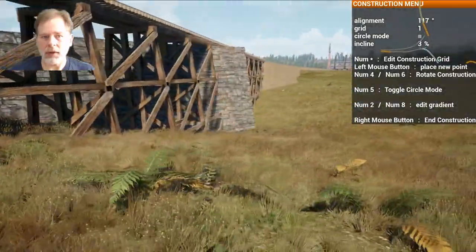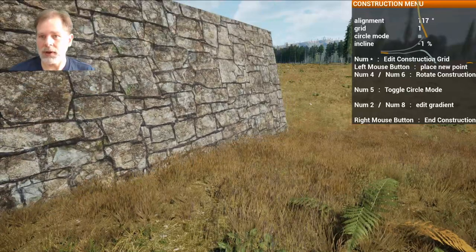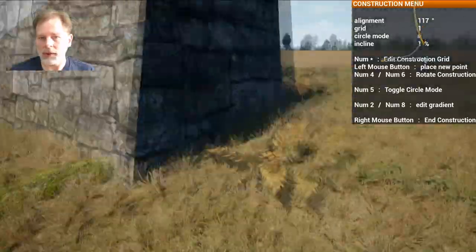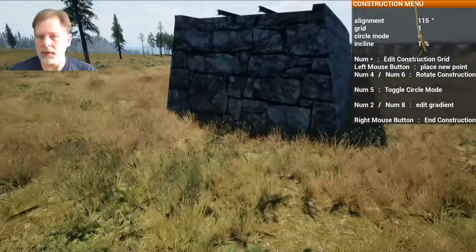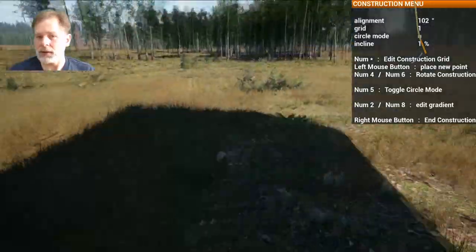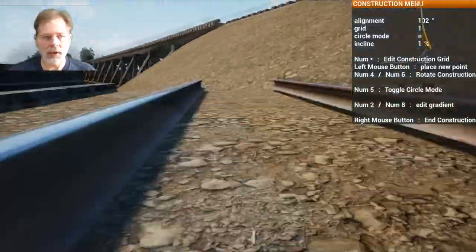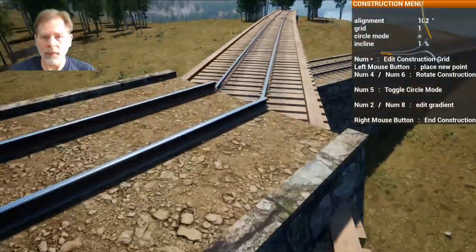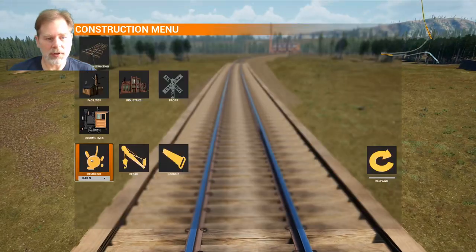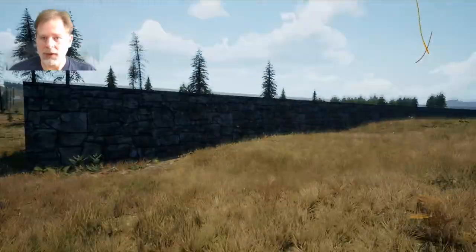Kind of wondering if it's worth going at 3%, or if maybe it makes more sense to follow this contour up more gently. Like that. Let's see if we can lay this down over here somewhere. Let's see how that looks — we're going to come back this way. Yeah, that's a nice big swing into the park, right? Cool. So then what we'll do is we're going to start at the other end and match this — then it will be whatever slope it's going to be. So this was at 1%.